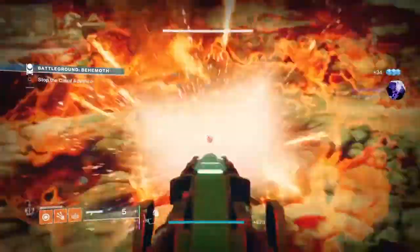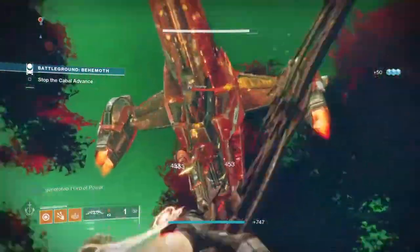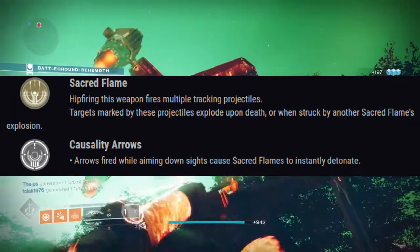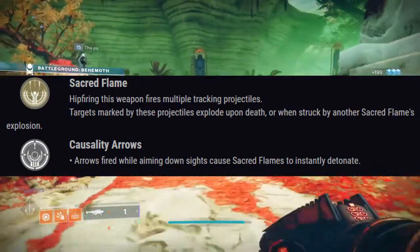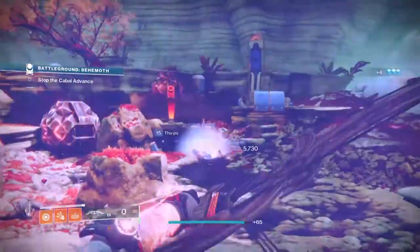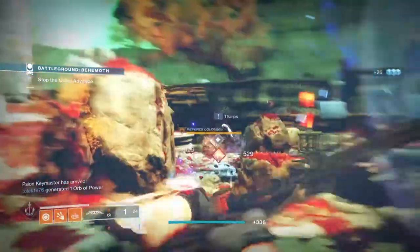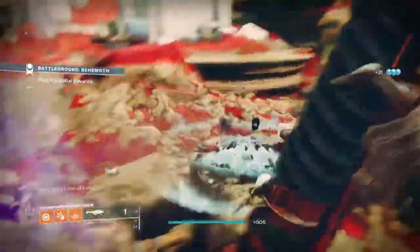The Tikus Divination is a combat bow that has the ability to tag, track and launch 3 individual arrows at 3, 2 or 1 target at once via the weapon's perk Sacred Flame. Once tagged, ADSing will cause an explosion on the marked target. This is all done via hip firing and going to ADS and back and forth.